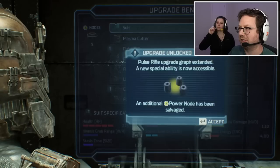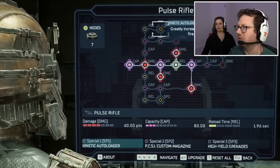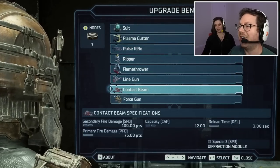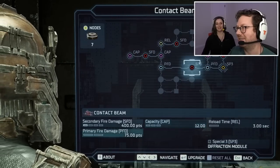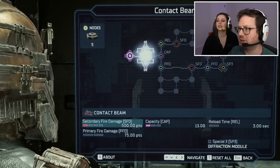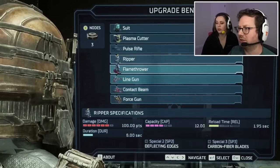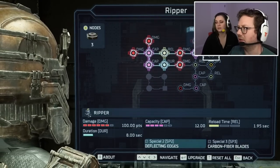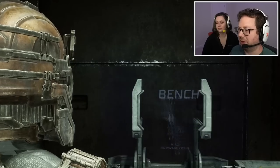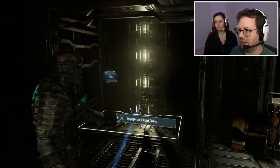I know what secondary fire is, I just haven't done it. Special 3 — why improve upon a perfect game? SFD: secondary fire damage. I want primary fire damage. The contact beam's been upgraded. Let's do the ripper again because they're just right here. Additional ricochet — extra ricochets for the ripper. I'm happy we made our choice. Let's go ricochet them.